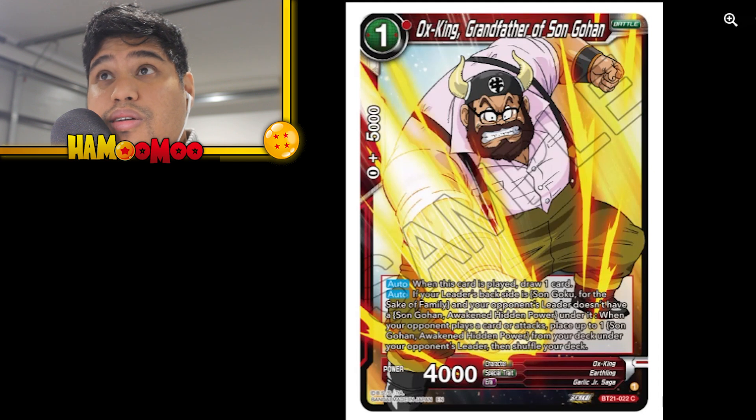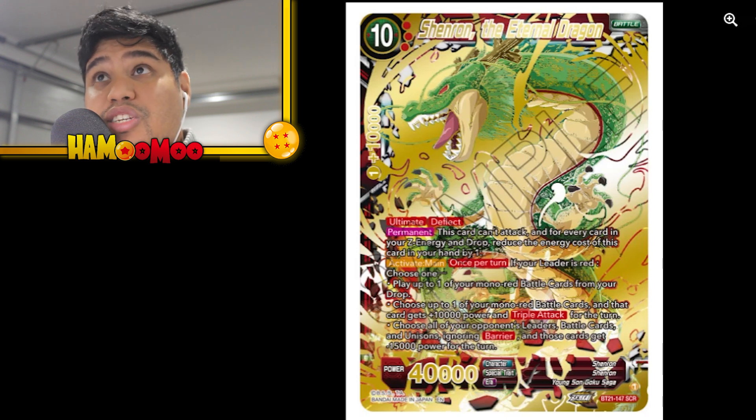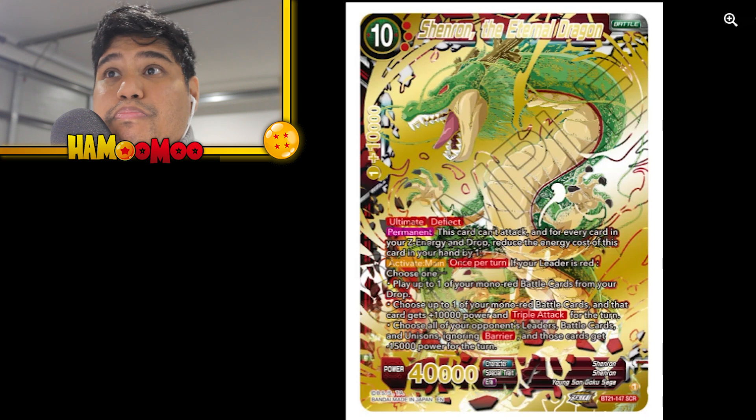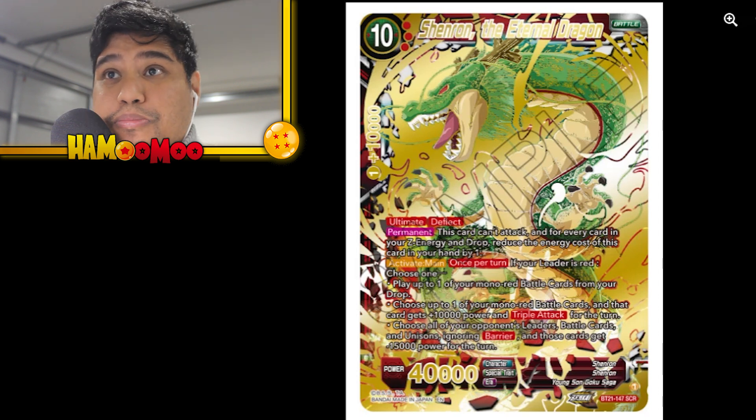Ox-King Grandfather of Son Gohan, nice DBZ art. And here is the first SER unveiled — Shenron the Eternal Dragon. There's been a lot of backlash at this card. Essentially the Activate Main reads: if your leader is red, choose one — play up to one of your mono blue-red battle cards from your drop, or choose up to one of your mono red battle cards and it gets 10k. So essentially a card placed in your drop can be brought back and replayed, which is pretty decent.